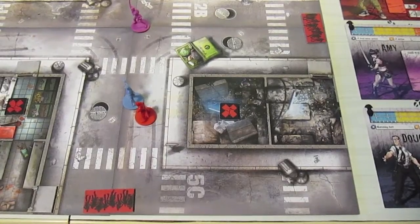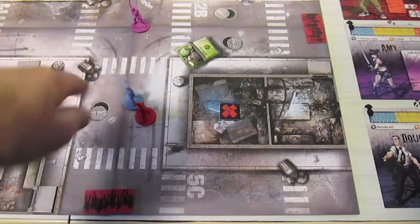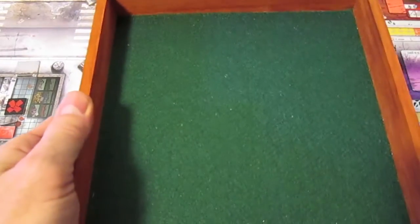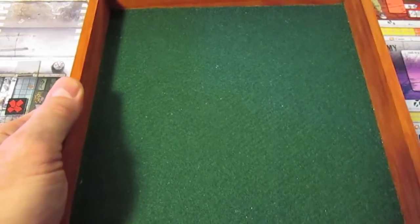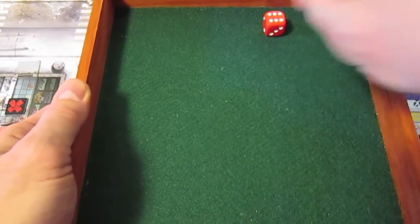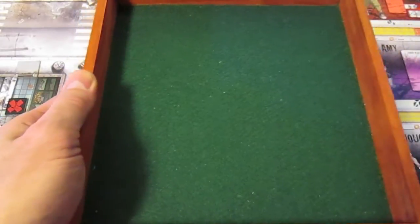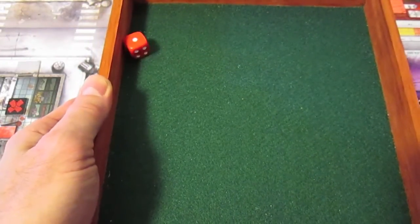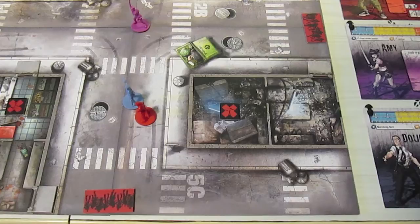As per the rules I have a spawn zone in the north, one on the east, south, and one over here in the west. I roll one die, and because I'm using three characters there will be a spawn happening on a one, two, or three, and no spawn on a four, five, six. Right off the bat we're going to have two spawns, one in the south and one in the west.